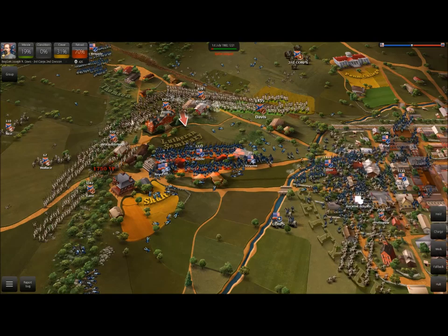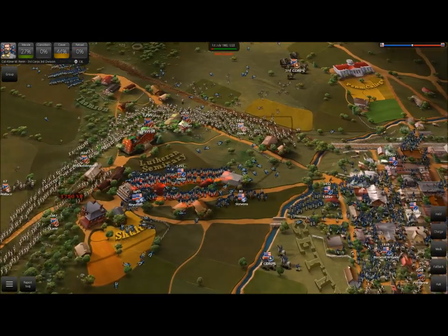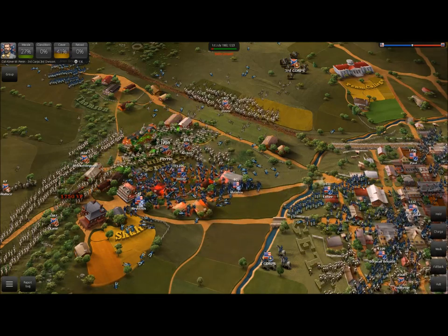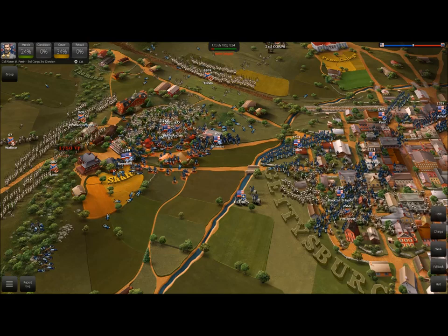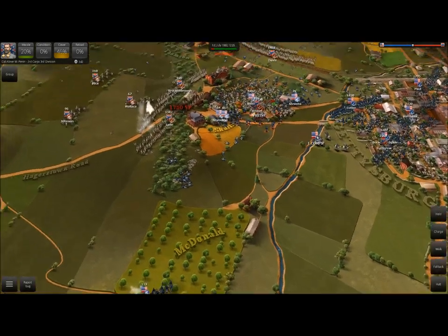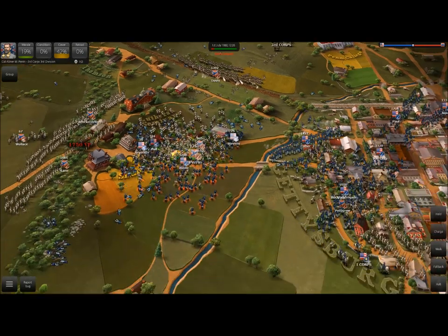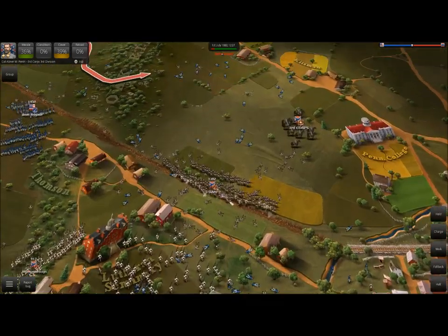You can see Pettigrew is just kicking the crap out of everybody. He's got Bucktail Brigade on the run — he's just charging into all sorts of troops here. We're going to do a massive assault: charge on Biddle's Brigade with Archer, with Perrin. It looks like Biddle's going to level his rifles and open fire right as we reach him on the charge. That's forced Davis back. But I don't know if Biddle could do much about Perrin and Archer. So at this point we're in a little artillery battle with the enemy. You can see a lot of dead here in the Lutheran Seminary area.